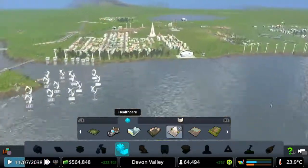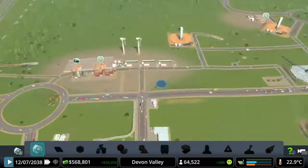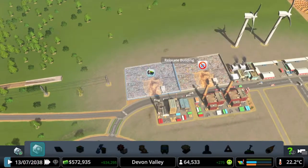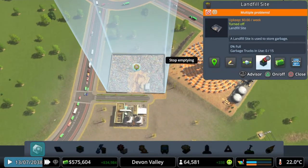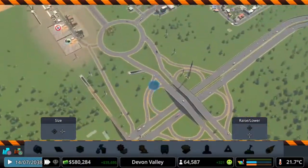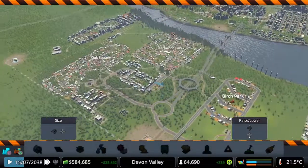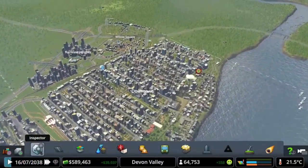We need to get this district with a lot of the lower density stuff sorted out. We're still waiting for some of these to finish off. That one there — we can actually get rid of that one now, so I can turn it off. This one is again empty so we can turn that off as well. Yes we can demolish it. That's two more we got rid of, which is nice.